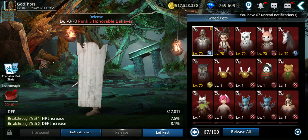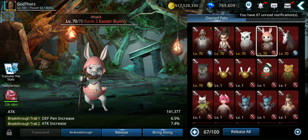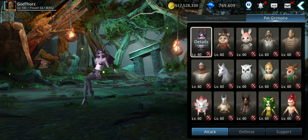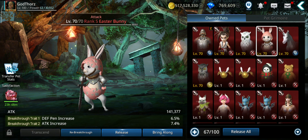Pets are another huge source of attack. Try to get a good attack pet — I have the Easter Bunny, and try to transcend it to level 70. This one gives me 141,000 attack at level 70. If you get the latest pet it should give you around 160,000 attack if you have one and it's maxed out.